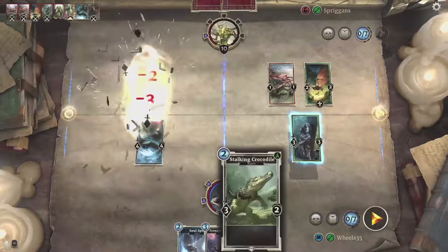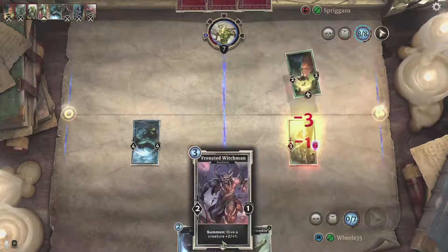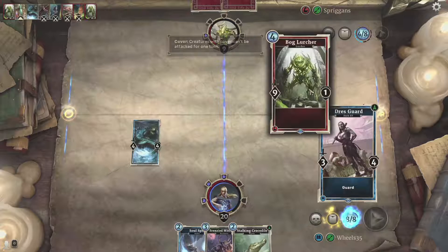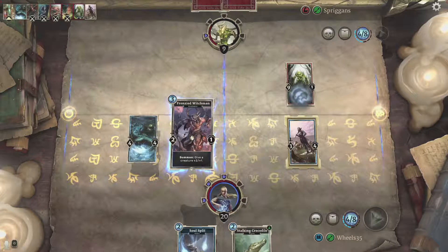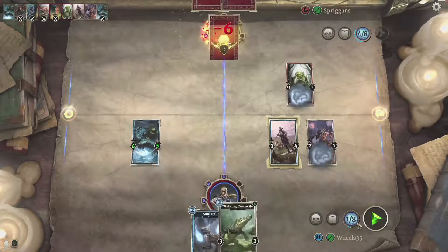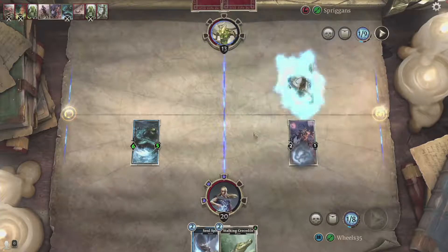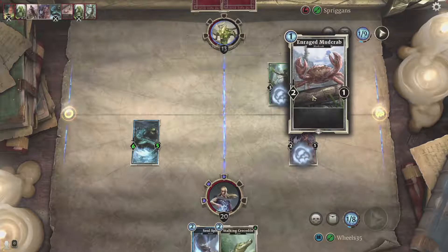This card will only deal damage to a creature — it will not deal damage to her directly — so I have to take off that bog larcher no matter what. I'm going to go in for damage. I need to overwhelm her at this point and I'm getting pretty close. It looks like I should be able to. Oh yeah, I've got this guard — that's fine. Next turn I should be able to take her out no problem.